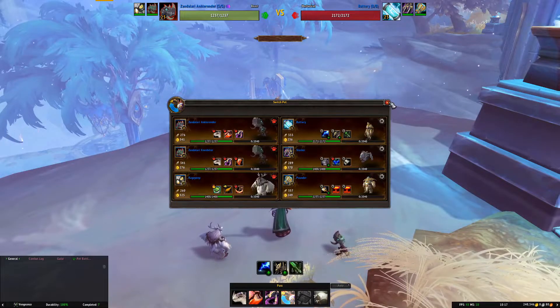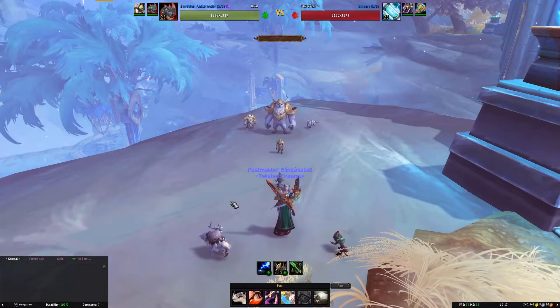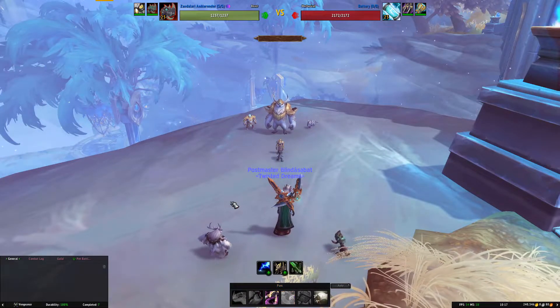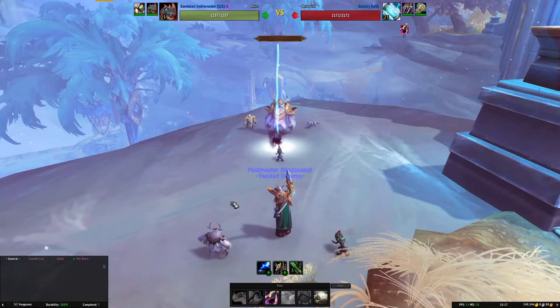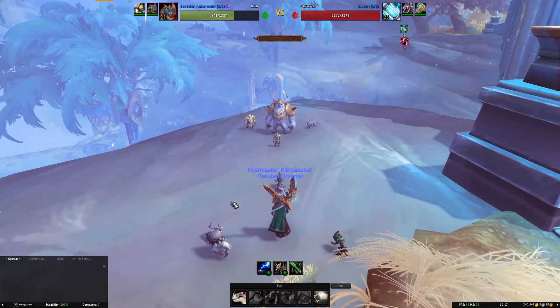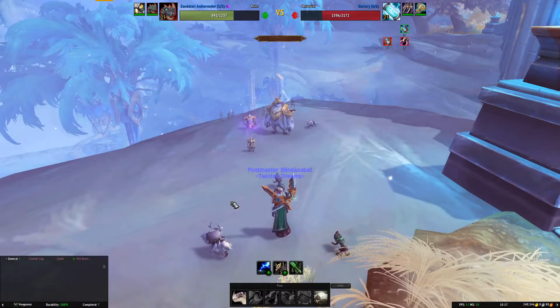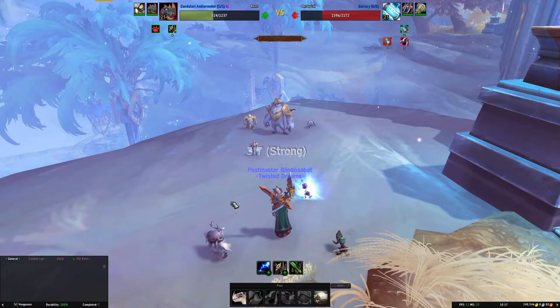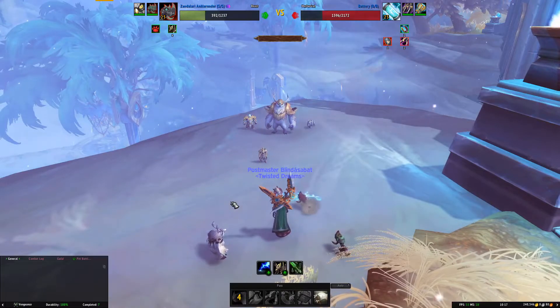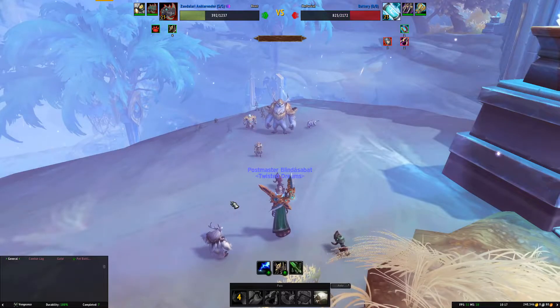So let's get into it. We are going to start with Black Claw, then we are going to use Hunting Party. Very standard approach with the Zandalari pets. You can see it does a nice bit of damage as well.